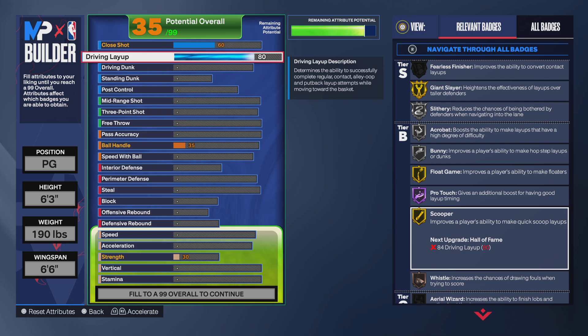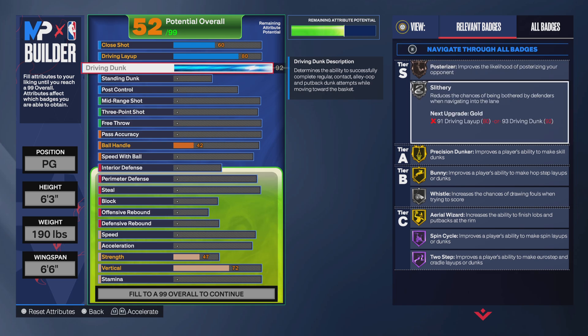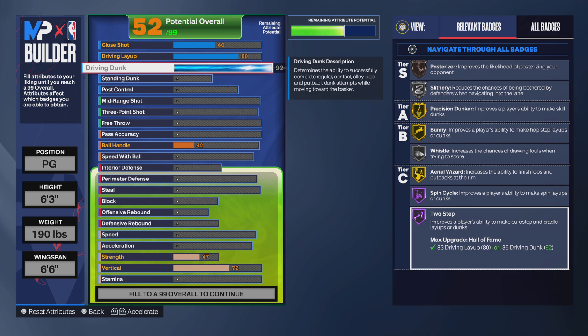And then max out your driving dunk to a 92. That gives you the ability to dunk like Ja Morant. So you get silver, silver, and then you get position dunker, bunny, and early wizard all on gold. And then you get spin cycle and two step on hall of fame.